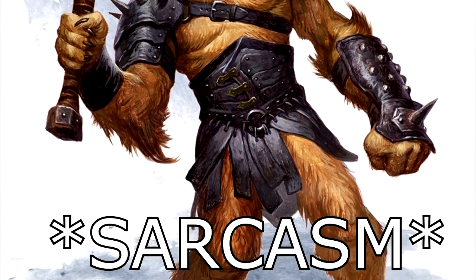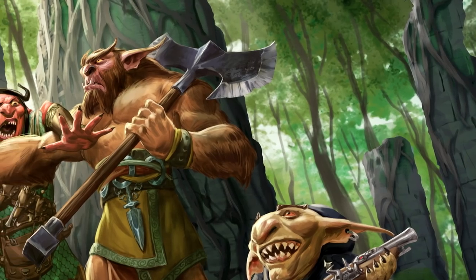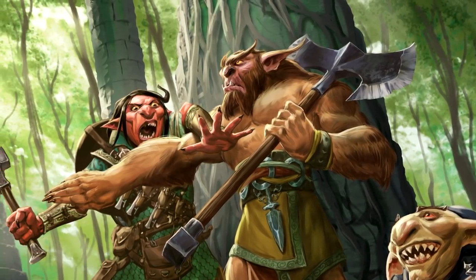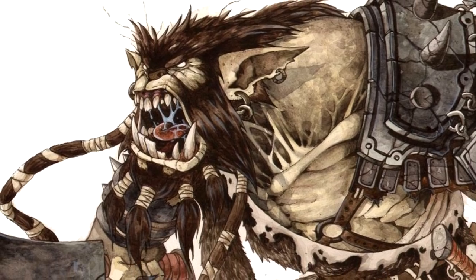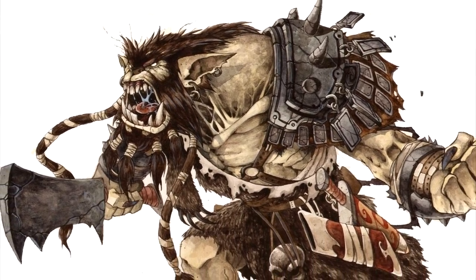Bugbear! You won't believe this, but Bugbears are goblinoids now. They also count as fey, so charming them is harder. Their Sneaky trait specifies that they can comfortably stand in a place sized for small creatures, despite literally being large, powerfully built monsters. And their Surprise Attack was reworded so that you no longer need the surprised condition — you just need to take a turn before they do.